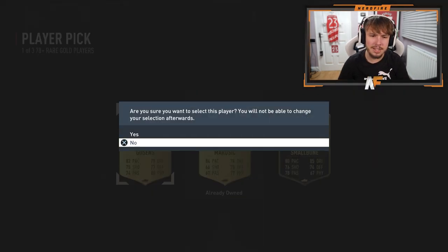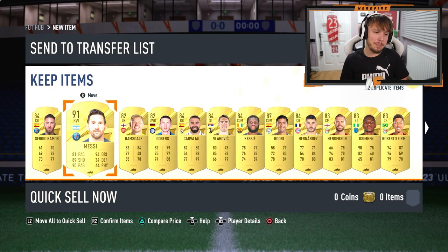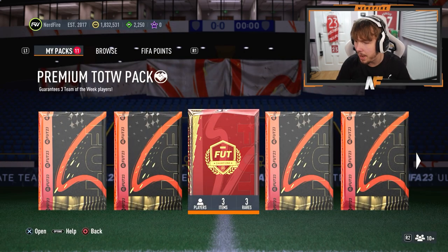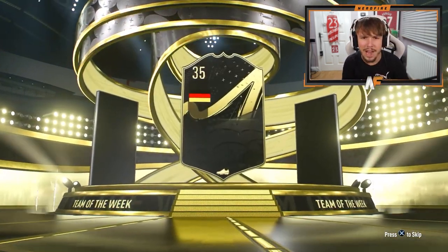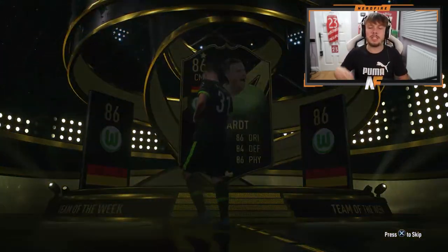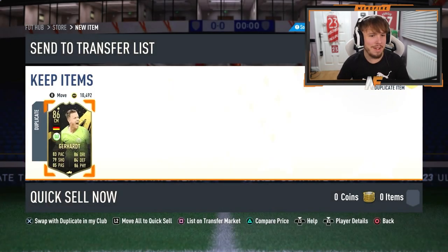I'm just going to take Gossens there, not going to lie. Two walkouts and Messi - not bad, but he's also fodder. We'll store him in the club. Now the store - we've got the Team of the Week pack here. I want Salah from this, if I don't get Salah then it's pointless. And that's the same guy we got in the player pick but he's tradable this time - not a duplicate untradable, which would have been annoying. That's about all we get.